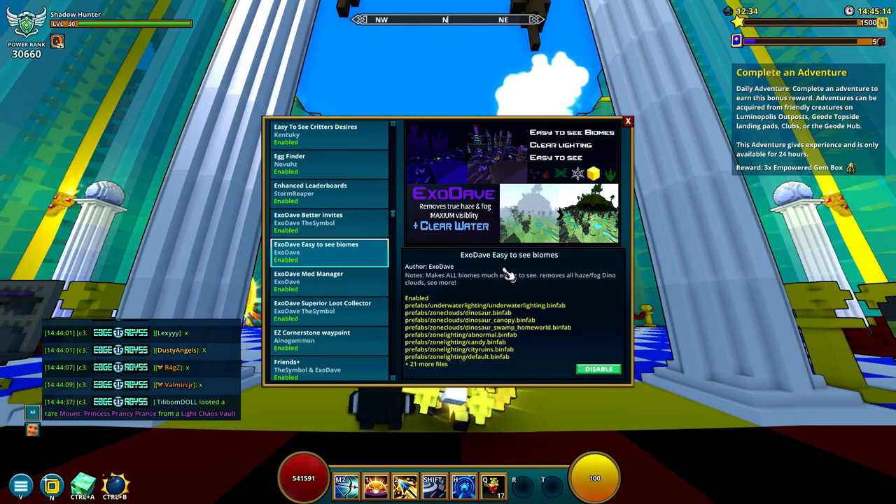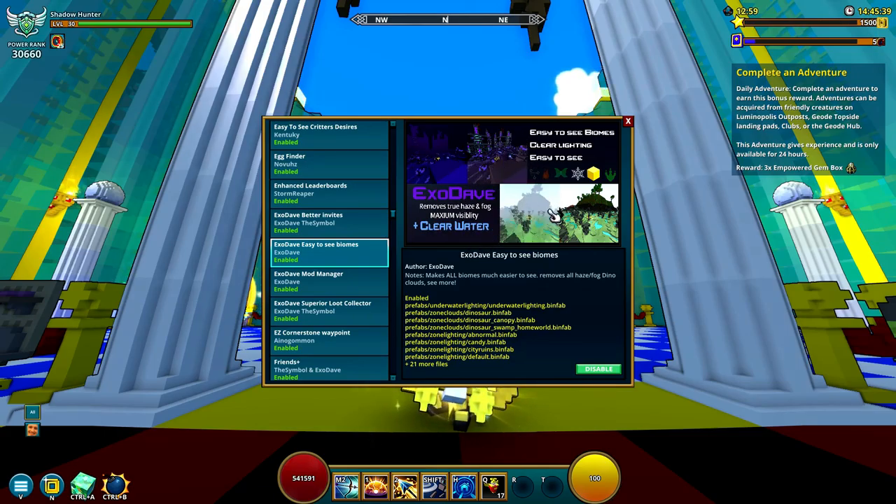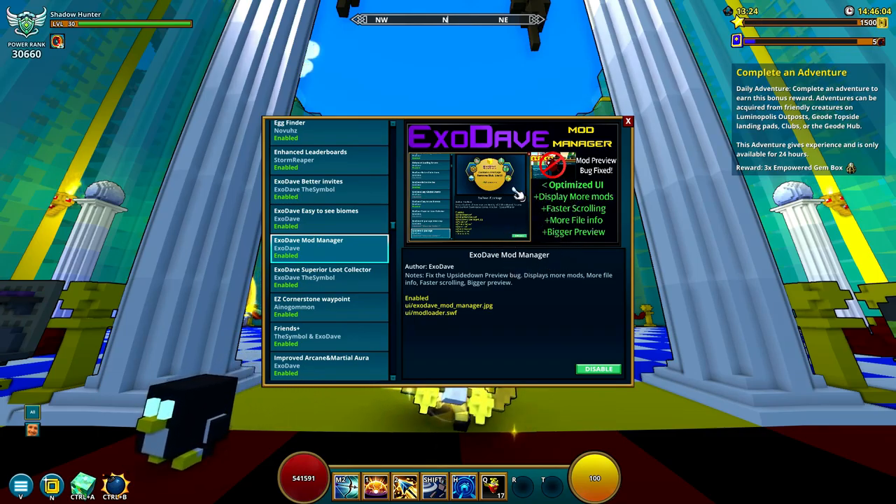Next is Easy to See Biomes. It frees up a lot of fog and stuff like that. It might help your frame rate since it doesn't have to load that fog, though it could also have the opposite effect since you can see more. The clear water is amazing because you can see through water instead of it being super blurry. If you're already struggling with FPS, I wouldn't suggest installing it, but it also makes it a lot easier for viewers if you're streaming.